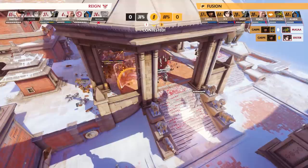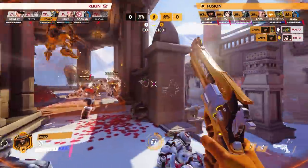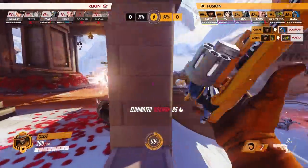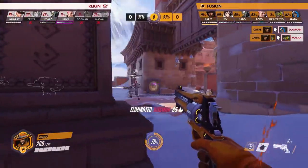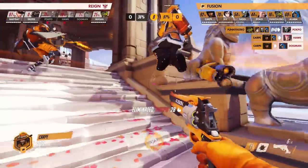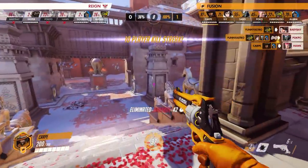Massa turns around in an attempt to put pressure on Carpe but gives his life for it. At this point the Reign have no choice but to retreat down main. To ensure that nobody escapes, Carpe positions himself perpendicular to their getaway route and eliminates Dogman. With both Reign supports down, the tanks crumble shortly after — the push is over and the map is lost. Whilst McCree is a glass cannon, his flanking potential left unchecked will be devastating, especially with someone like Carpe at the wheel.